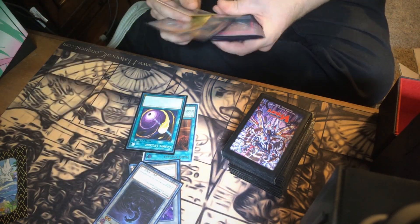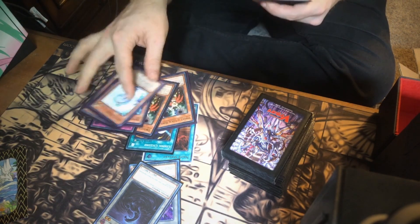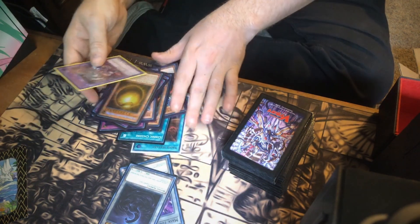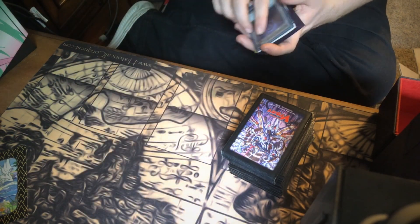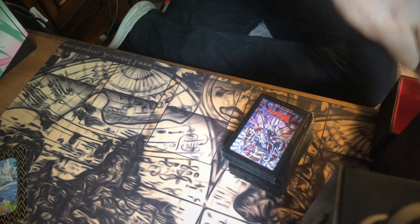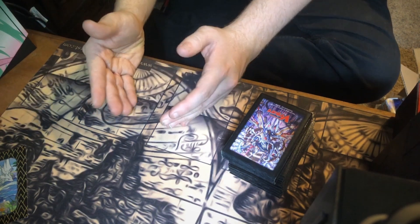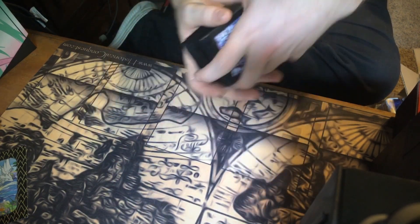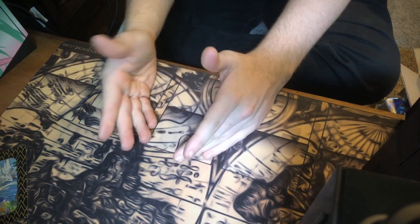I also have a third Nadir Servant in case I really need it, one Cosmic Cyclone, two tokens, two Draw and Lock Birds, one Evenly Matched, three Effect Veilers, a third D-Barrier, and Wing of Dragon Rosfemode. A lot of this side deck is stuff I moved over from my Thunder Dragon Dragon Link deck when I switched to a different deck box — but it's not a bad side deck to use against most decks. That is the Invoked Fallen deck profile — thank you so much for watching, drop a subscribe, and I'll see you in the next video!